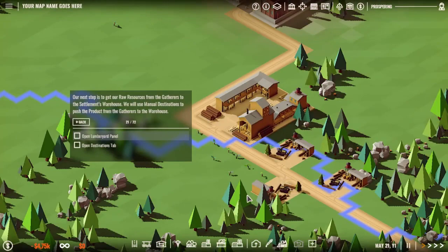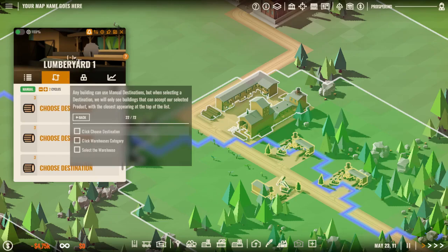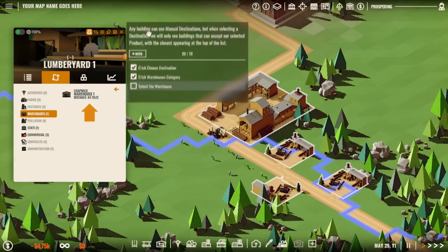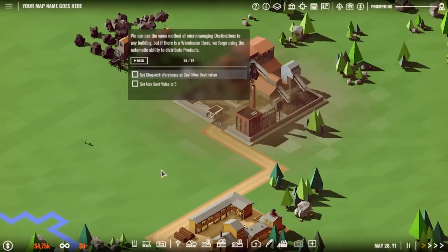Our next step is to get a raw resource from the gatherers to the settlement warehouse. We will use manual destinations to push the product from the gatherers to the warehouse. Any building can use manual destinations, but when selecting a destination we will only see buildings that can accept our selected products, with the closest appearing at the top of the list. Once the destination is assigned we can set how much of our product is stored here — a set value, or leave it at infinity — and it will try to deliver as much as possible.